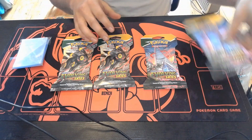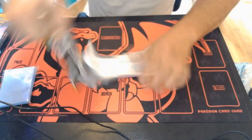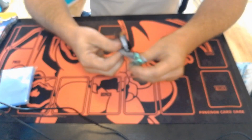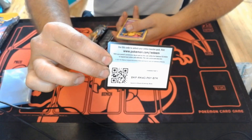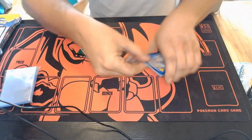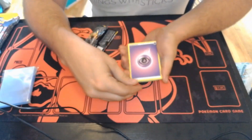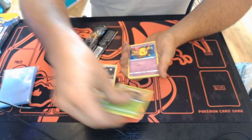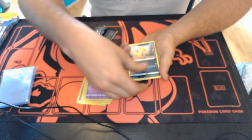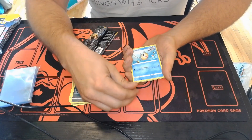Let's get to cracking these Evolving Skies packs. Don't see a Moonbrion coming out of this, but hey, never know. First pack. I'm going to try not to look at the code card myself. Hopefully I didn't just show it on camera. These packs go for around $10 now in a sleeved booster pack. I got these at the store for $4.99 apiece, so it was a pretty good deal.